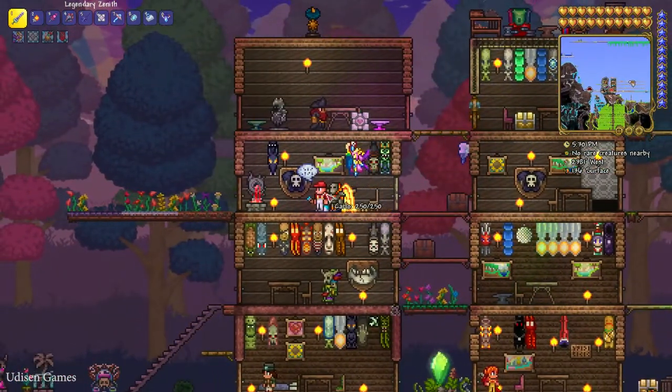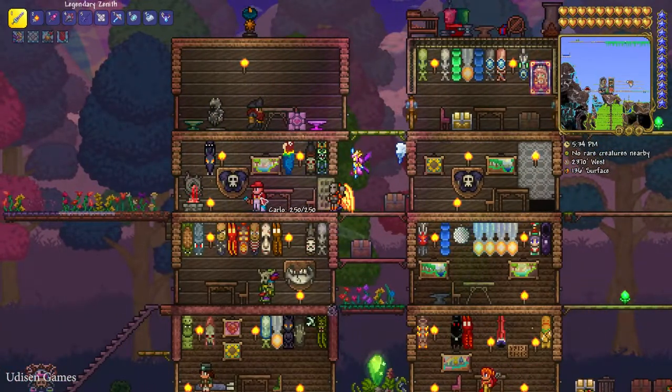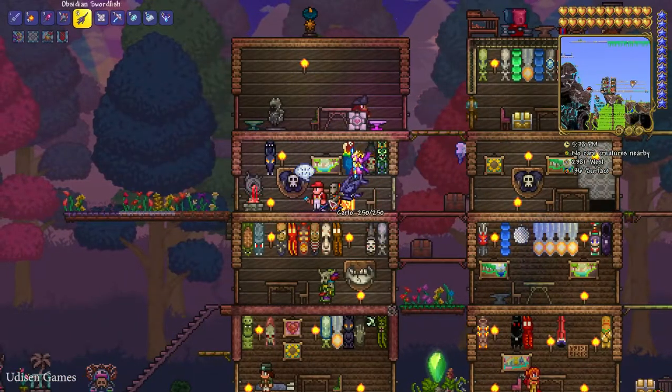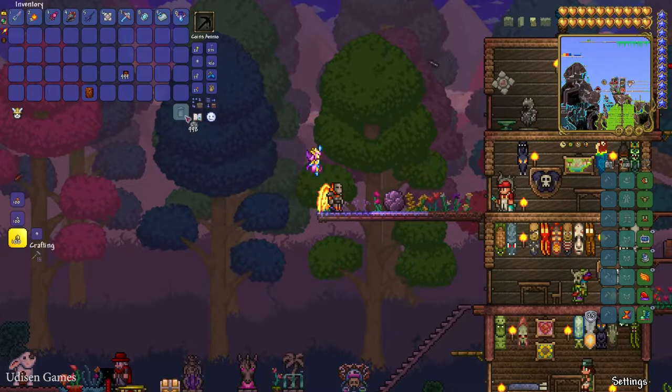After setting up the house, the Painter NPC must arrive. Now we need to kill this guy. You cannot kill the Painter manually with any type of weapon — as you can see, that does not work.